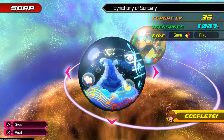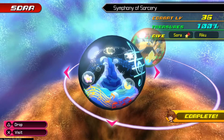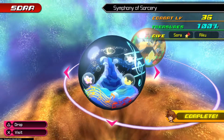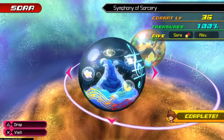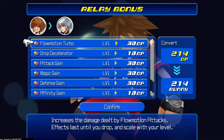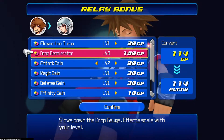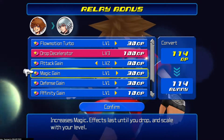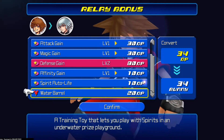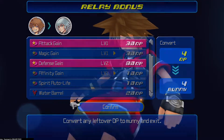Welcome back everyone, it's Lodestar here and this is part 34 of my Kingdom Hearts HD Dream Drop Distance playthrough. Last part we finished up Symphony of Sorcery with Sora and now we're going to be doing it with Riku. Let's quickly drop as Sora — I've got about 200, probably a maximum level of drop decelerator, maybe a defense increase, maybe attack increase, there we go.